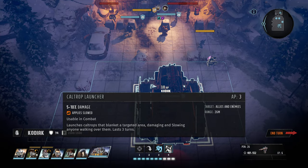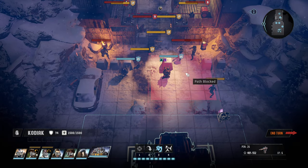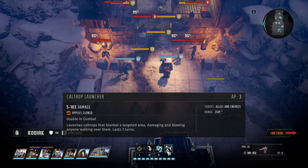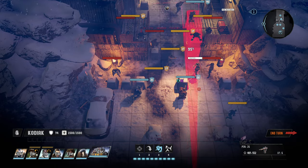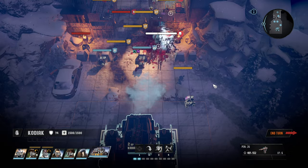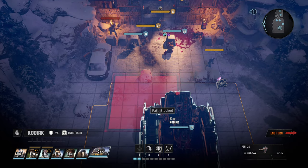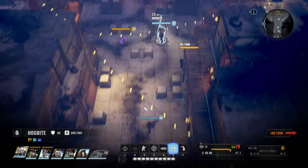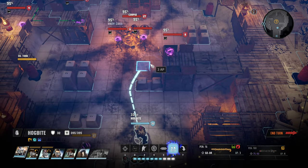After the initial engagement, we can't move in yet but we got some new toys - a caltrop launcher that launches caltrops, damaging and slowing anyone walking over them, which is not bad. We also got a new gun which I am dying to test. Wow, that's incredible - and look at our combat speed, that's not bad either.